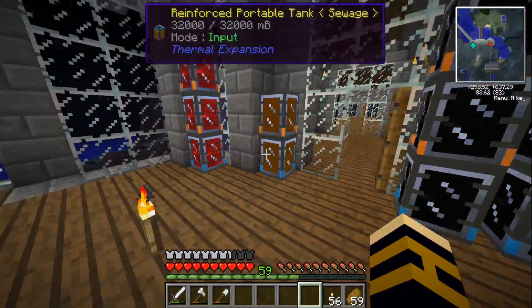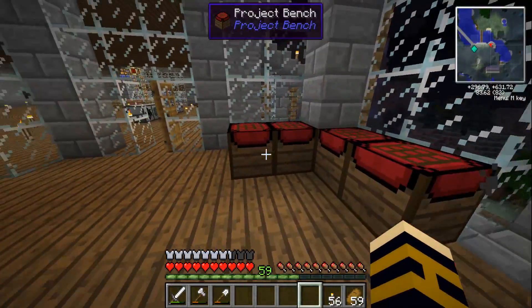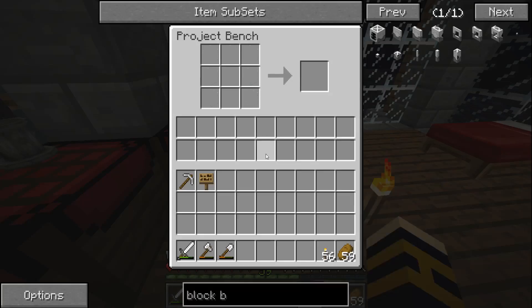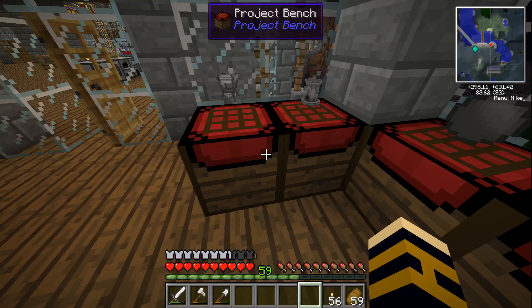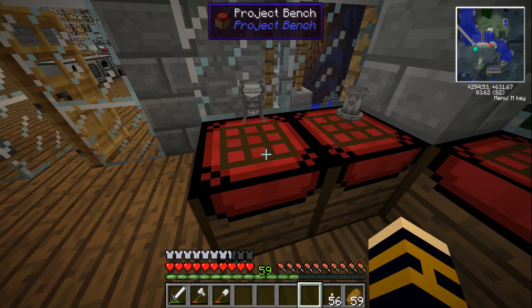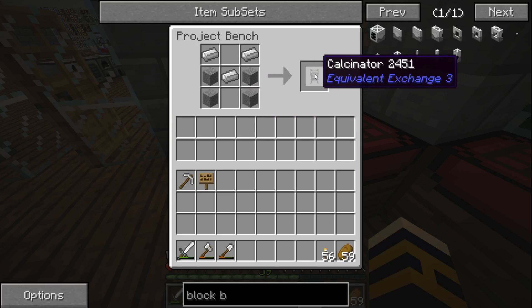You'll also notice there's some sewage from that pond over there. So what we're going to do today is build a diamond machine using equivalent exchange 3, which I haven't done any of before, so it's going to be quite interesting. I've also found a bug with the project workbenches - they're awesome, you can leave items in the crafted state and they move around really easily. But there's a bug where if you quit the game it won't work, you just plonk down one of the blocks and then you get it.